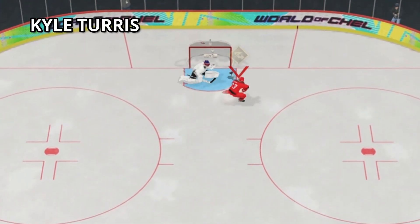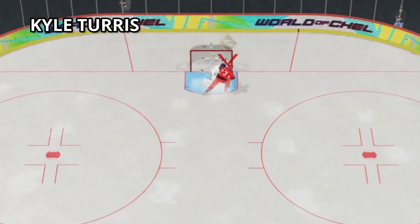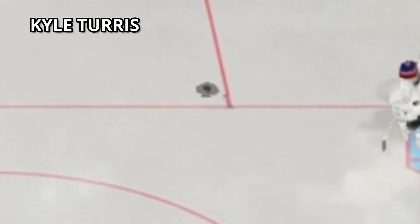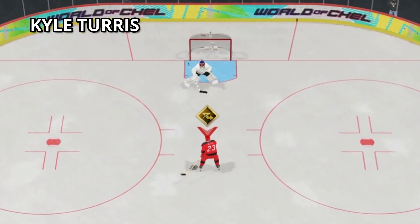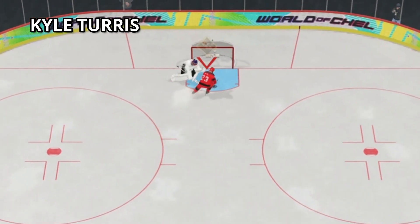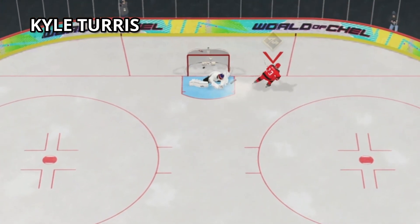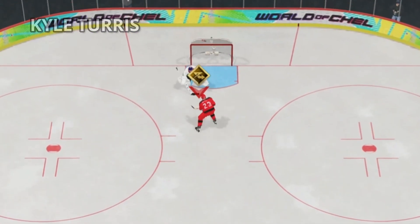The next move is called the Kyle Taurus off-the-skate deke to backhand shot. You need high deking to pull this off, otherwise your player just loses the puck multiple times. To do this, skate straight in or slightly to the left, do the deke as soon as you hit the hash marks, and then immediately pull to your backhand. This move doesn't go in as much as the stride deke shot because everything needs to be timed perfectly, but it looks really flashy and showcases nice puck control.